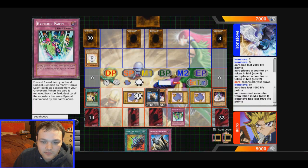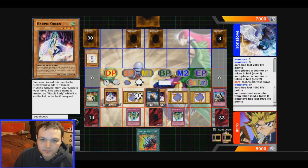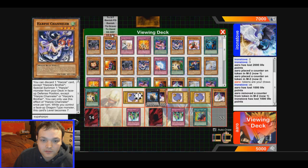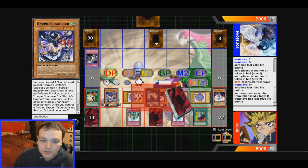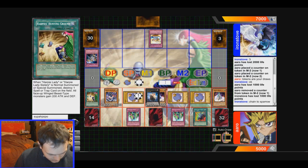Let's go for Hysteric Party again — let's see if he's got a negation. It is not negated — I'm happy with that. Swallow's Nest, special summon. Let's go with Harpy Channeler — destroy that. One, two, three, four, five, six, seven, eight, nine, ten — so it's two thousand, right?